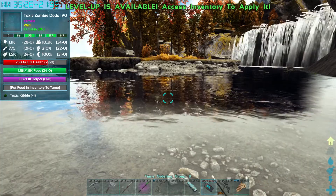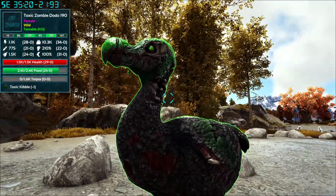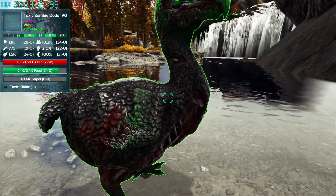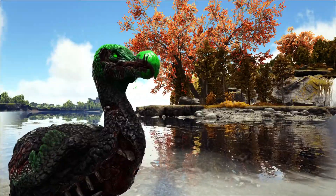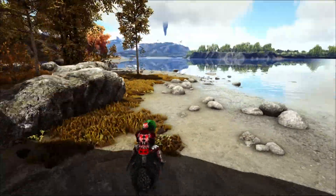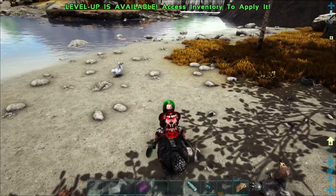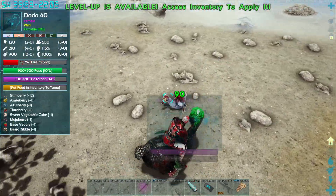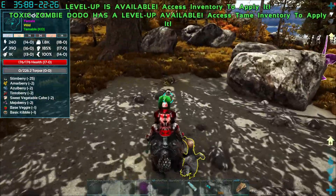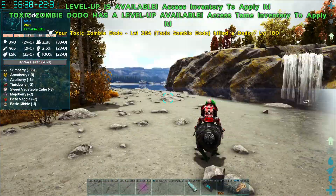I'm going to go grab some kibble and get this guy tamed up. I'm not sure how much of a difference there actually is between these and the regular toxic Dodos - it might just be the appearance but it does look pretty cool. Got a chunk missing out of the side. Bring that back so we can see what damage he deals - they ain't very strong. Oh, he does a lot of torpor damage - 124,000 torpor shown there.